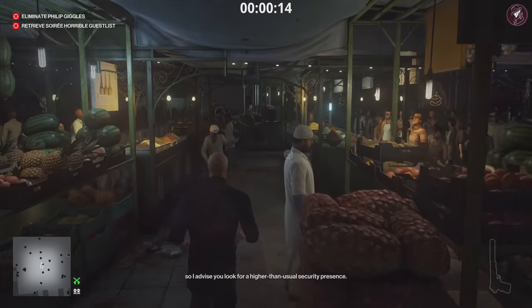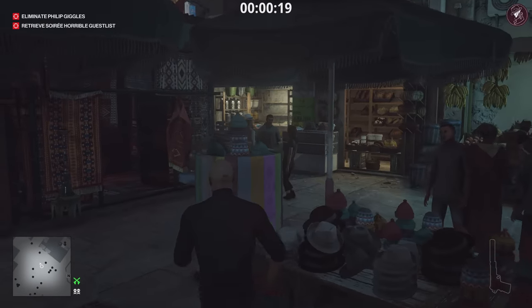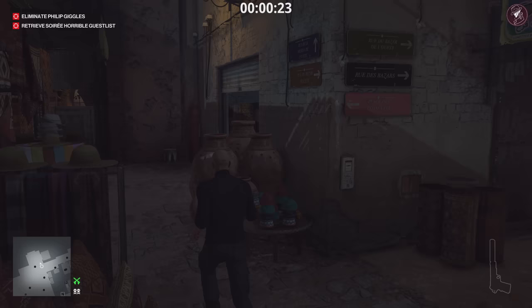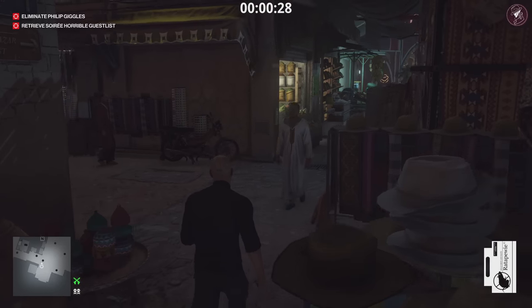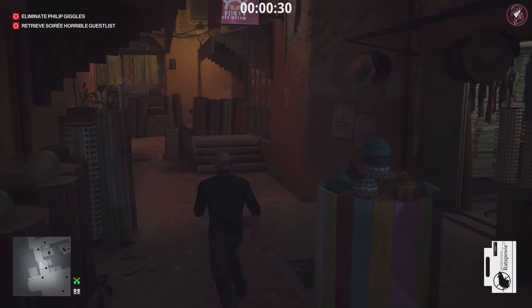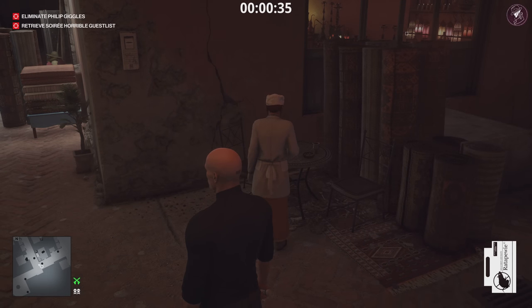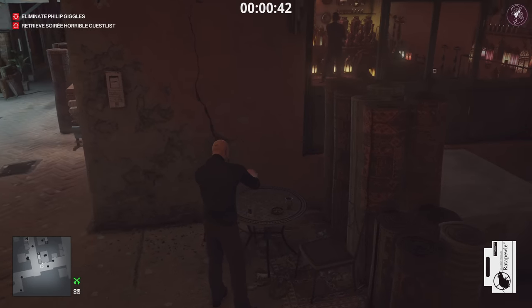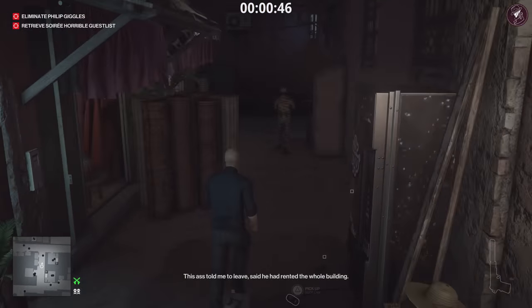So if you're planning to wear a suited disguise around Philip Giggles, I do not recommend it because they're basically all enforcers up there. From the very start, we're going to pass through the middle area to get through a bit quicker, then come over to a locker or garage area and grab the rat poison in the room. Once that's done, we're going to go over to this bottle of water that a woman is drinking — she has a shop key on her, and inside that building is some lethal poison we're going to need. So I'm going to poison this bottle of water.